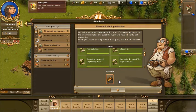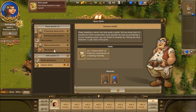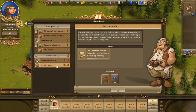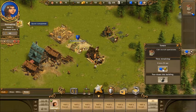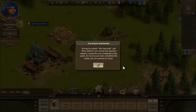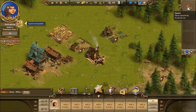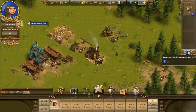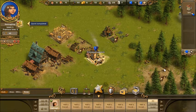The new quest was instant build — use your gems to build it. I'll get 20 gems and they've given me 10 gems. Look at that — that is to get you hooked on the gems, on the little... premium currency. I've completely forgotten the word 'premium.'